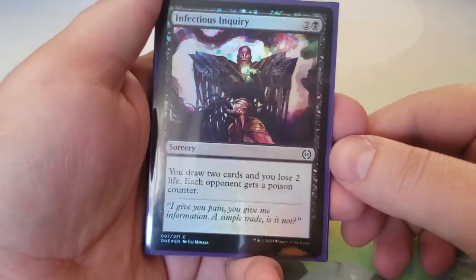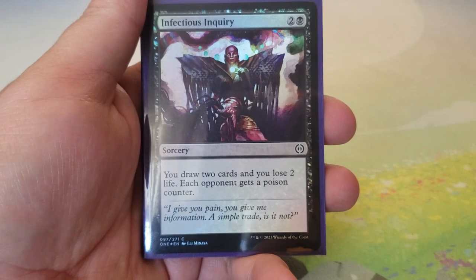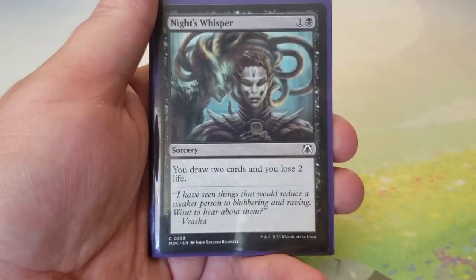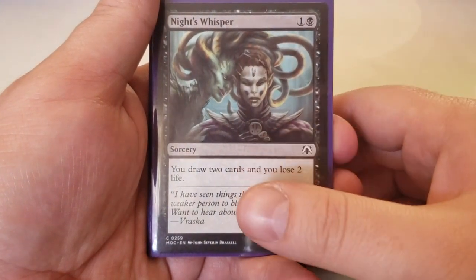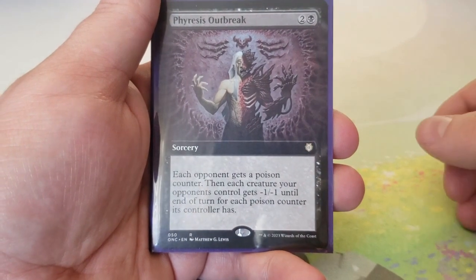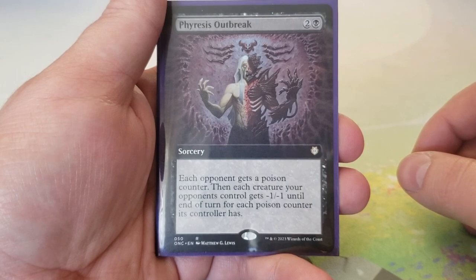Moving to sorceries. Infectious Inquiry — two and a black: draw two cards, lose two life, each opponent gets a poison counter. Very cheap for what you get. Night's Whisper — one and a black: draw two cards, lose two life. Both provide solid card draw at low cost.